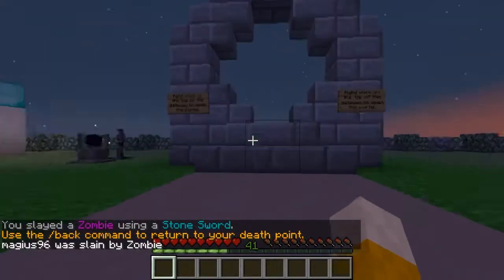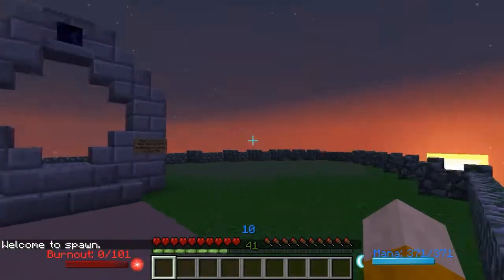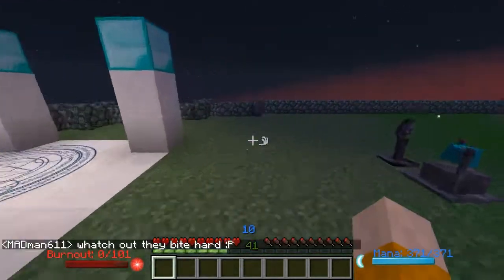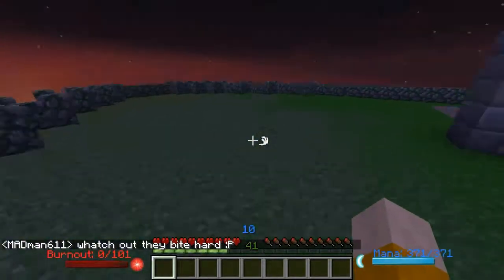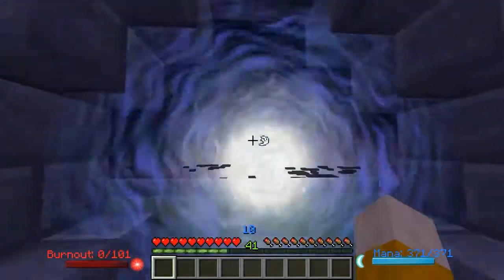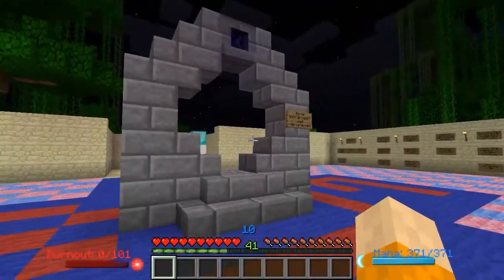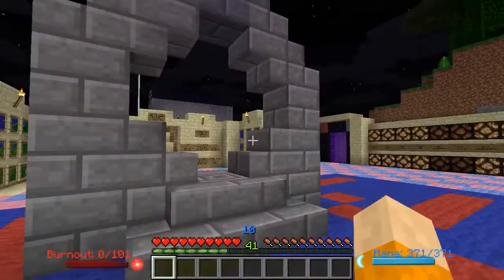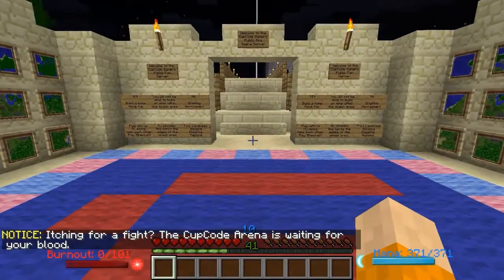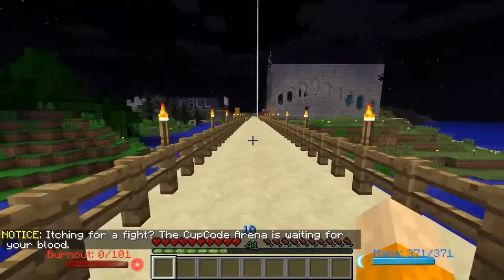We'll walk around spawn real quick and show you what's happened. This is spawn — when you first load into the game this is where you start. I built this little floating island above the world, and regular players will not be able to break anything here. To get down, the signs tell you exactly what to do — it opens the portal, and then just walk through and here we are in spawn. I think I need to turn the portal around because ideally you'd enter facing south and come out facing south, but it doesn't quite do that, so we'll have to fix that later.